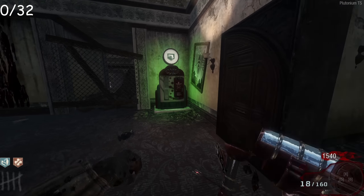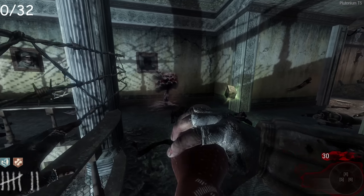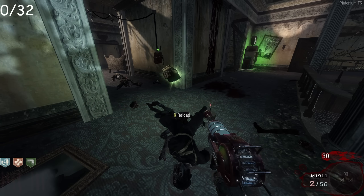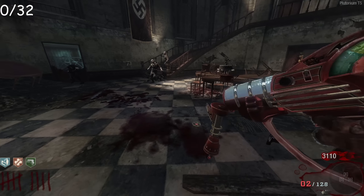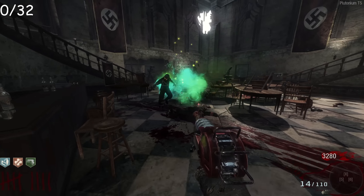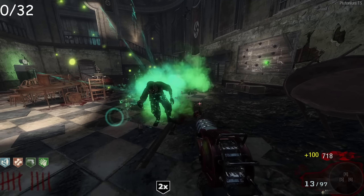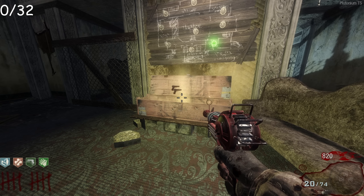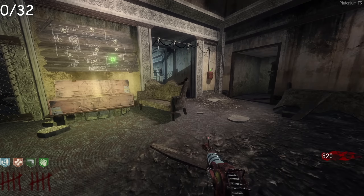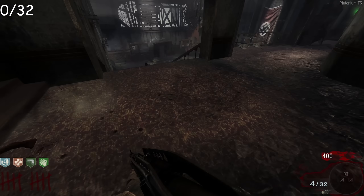Ray Gun — that actually works. I need to get Speed Cola; I might get Mule Kick first. Oh, it's a Dog Round — nice. I just got enough points from that Nuke to afford Mule Kick, but now I have no points. I got a Max Ammo though, which is always nice. I'm so close to Speed Cola, only 400 more points. I have enough now, but there are still some zombies. I do have all my perks now. I'll try to get to 950 points and then hit the box again — hopefully I get a point weapon.